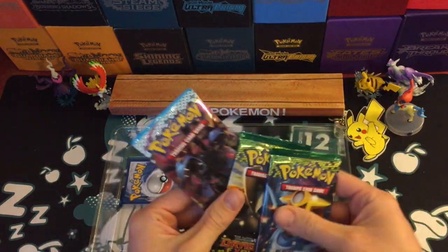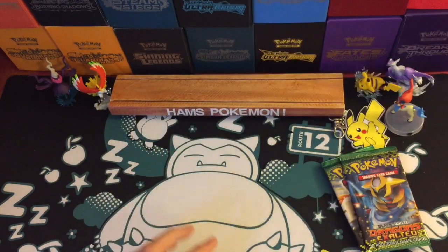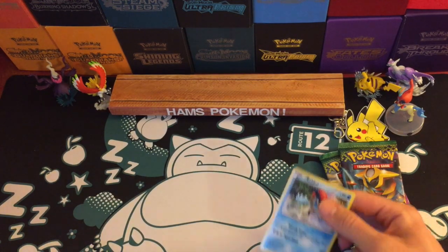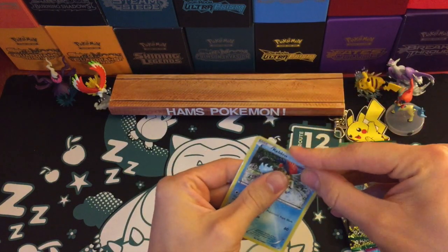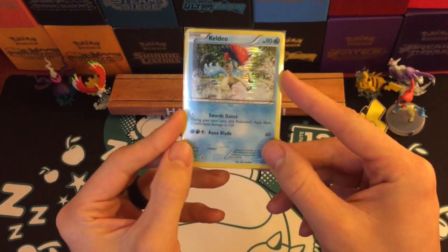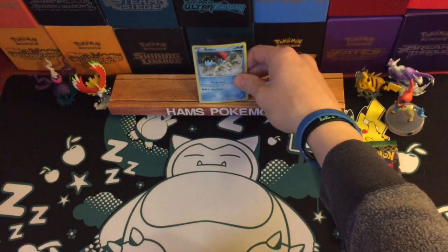Looks like two Dragons Exalted packs and a Noble Victories booster pack. Let's go with the promotional card of Keldeo — a really cool Keldeo card I don't own, so always happy to have new cards. It has those really cool lines running across it — I can't remember exactly what they're called — and it's Black and White 60. Cool promo, so that will go at the back.